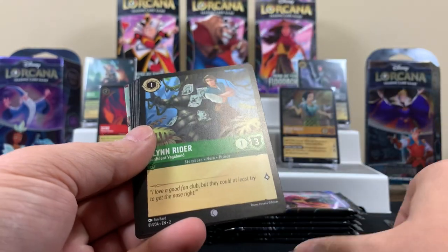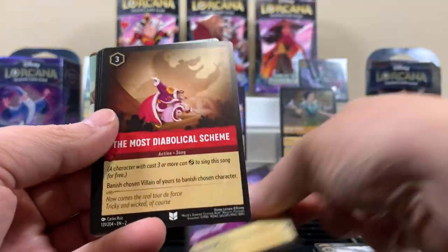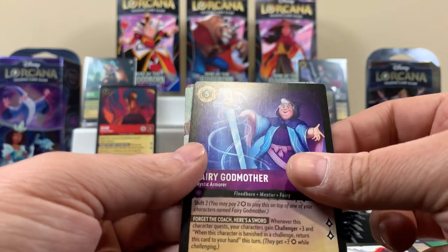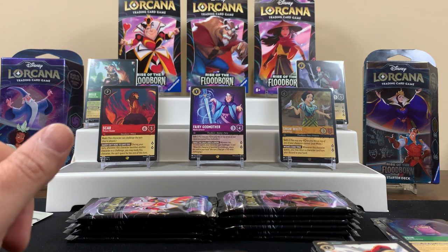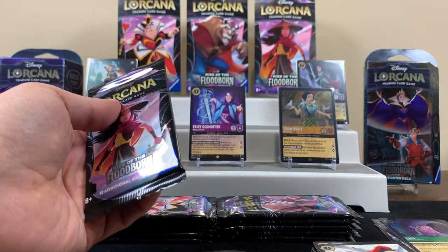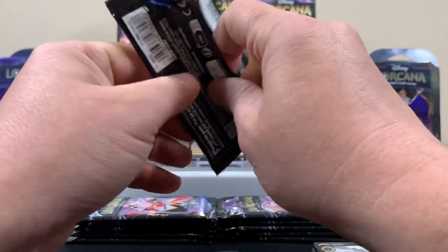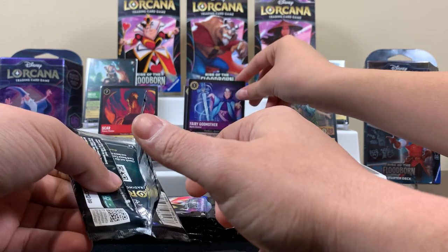Some are probably worth more than others. We're not really selling them so I don't pay attention to any of that — we're collecting, but we could sell. Most people probably trade and stuff like that. Oh! The legendary — oh, the Fairy Godmother. It's okay, we can sleeve it. Honestly more than selling, I think more people trade — like you got doubles of this Fairy Godmother, trade for a legendary that you don't have.